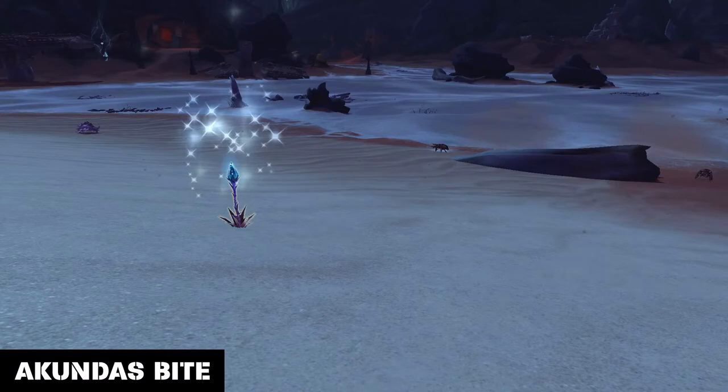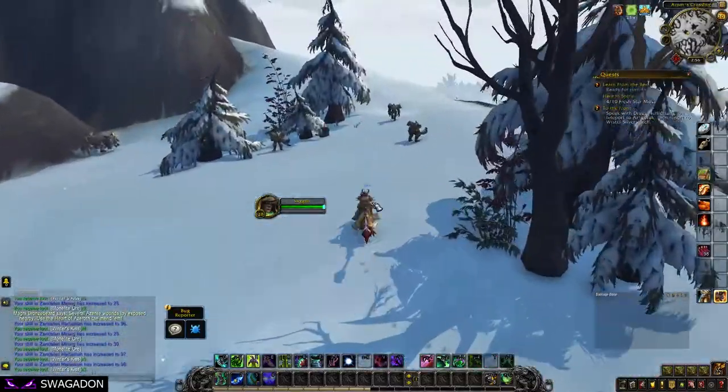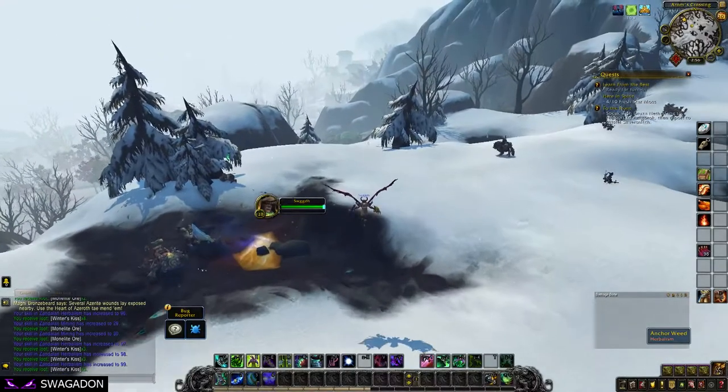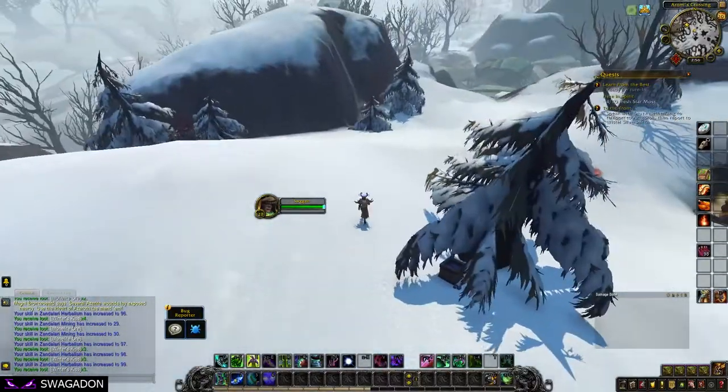Akunda's Bite is only found in Vol'dun, but appears to spawn in all environments within the zone. It is kind of a pain to farm though, because it feels like most of the nodes are near wandering monsters. Winter's Kiss is found in both Tiragarde Sound and Drustvar, but only in the snowy areas. That being said, it is probably the easiest to farm given the number and proximity of nodes.